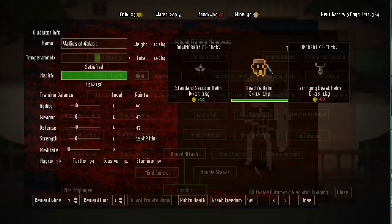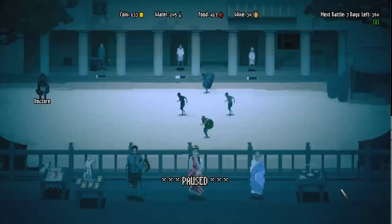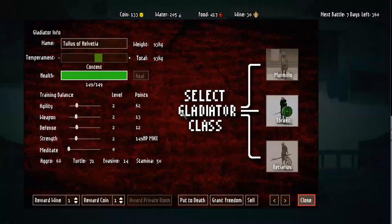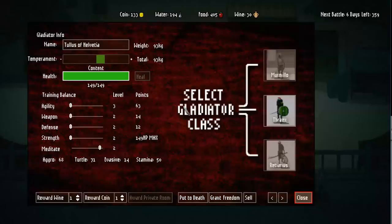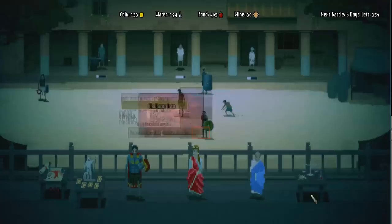Tip number five: even though the game has a way to control your gladiators in combat, I prefer to treat this as a pure management game. When you get a new gladiator, train their meditation first — put the meditation slider all the way to 100 and take all other sliders down. Meditation levels up fairly fast, and once done, the soldiers will be controlled by the AI much more efficiently. If your meditation is really bad, the soldier basically doesn't know what to do with its strength and will still lose most matches.